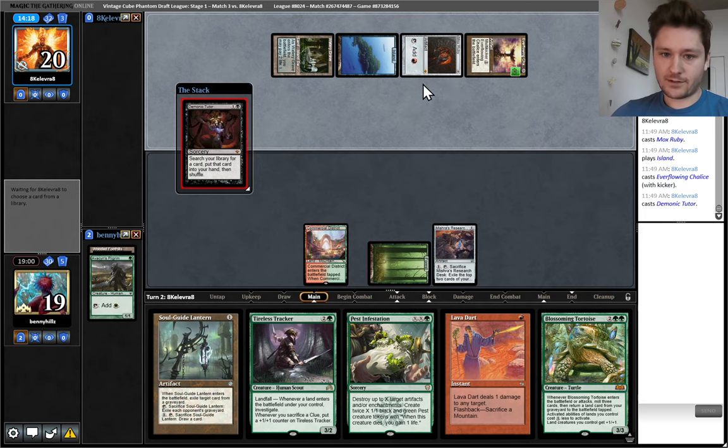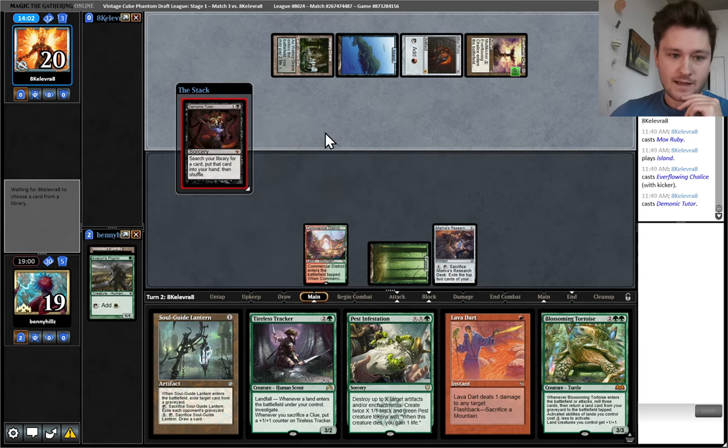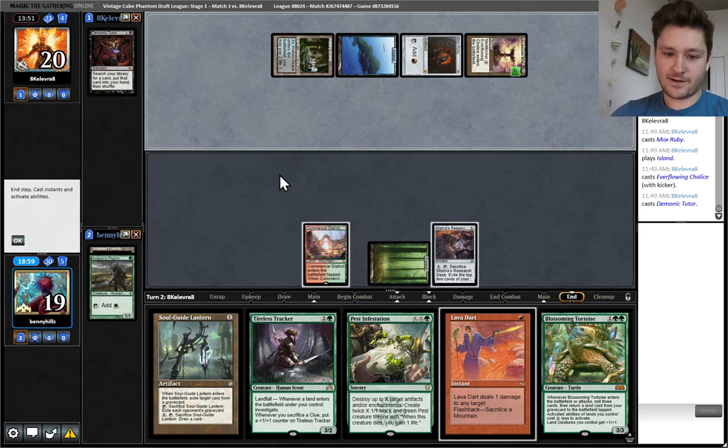Everflowing Chalice for one, alright. We can just — hopefully find land — play Pest Infestation and kill one of these things. Could try to get greedy and go for a double Pest Infestation, but I think it's best to just take one of these out while we can. Probably Mox Ruby — they're playing Kiki so they need all their red sources. I do love Demonic Tutor in combo decks in general, so Grixis Twin is a solid one. I haven't drafted that this format but I would love to give it a go. Potentially even with Agatha's Soul Cauldron and the Reanimator sub-theme. I've never used Agatha's Soul Cauldron to give a Kiki ability to a creature, but that's the dream — you could even just have Pestermite, go turn one Agatha's Soul Cauldron, turn two and three Pestermite, win the game.